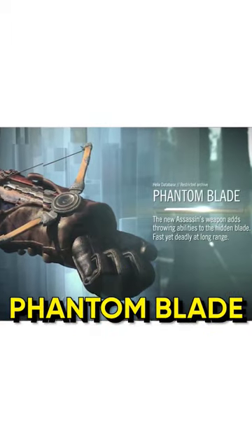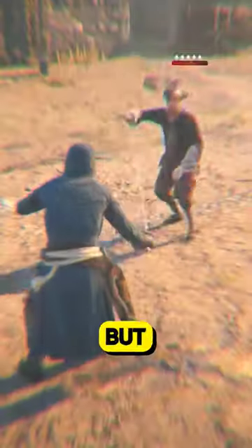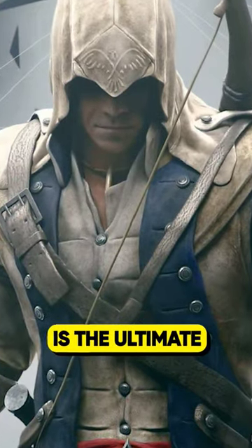Then we have the Phantom Blade — the ultimate stealth weapon used by Arno. Next we have the Pivot Blade, which functions similar to the regular Hidden Blade, but it allows Connor to hold it in his hand, making it super efficient.